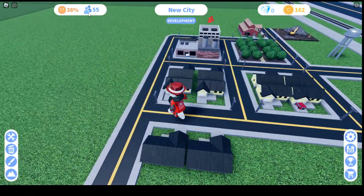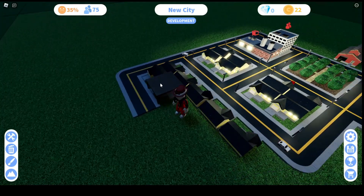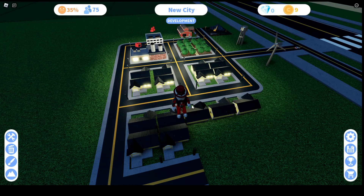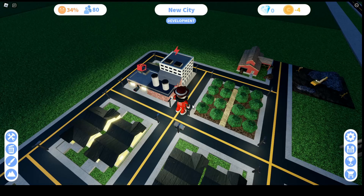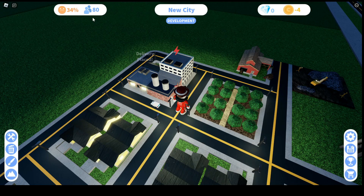We need more houses so we can have more population. Okay guys, this is the last house I think that we need, so hopefully the business area will work. I think this is the last one, right? Yep — 25 workers. Not enough power! We need power too. How do I check for power?